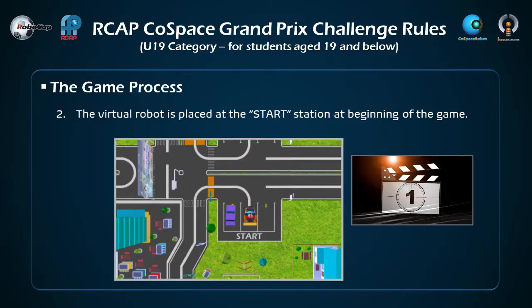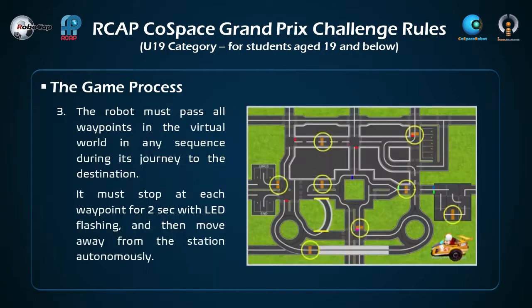At the beginning of the game, the virtual robot is placed at the start station. When it travels towards the finish line, or end station, the robot must pass all waypoints in any sequence. It must stop at each waypoint for 2 seconds with LED flashing, and then move away from the station autonomously.